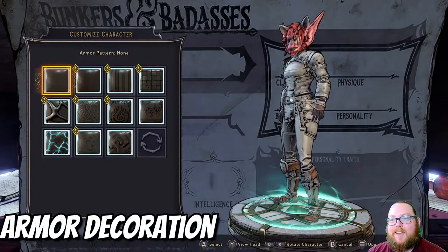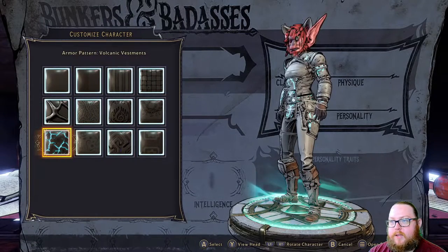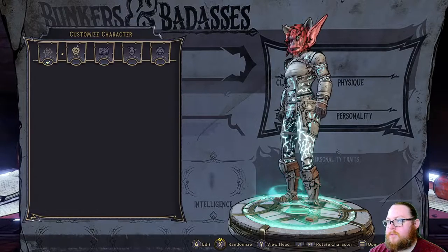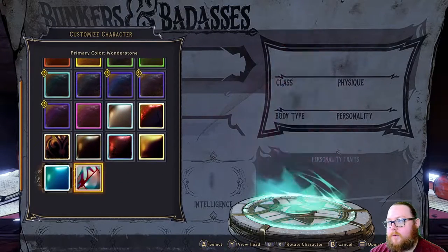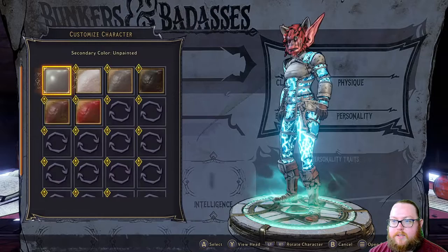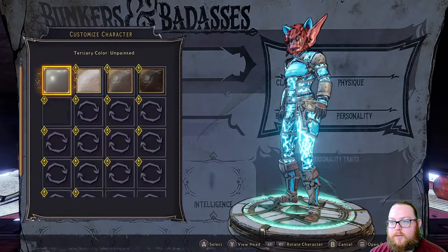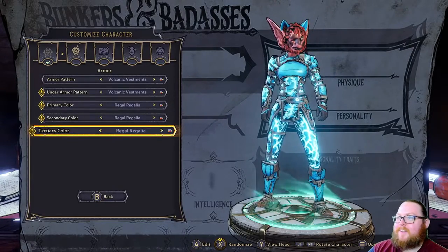It still looks absolutely ridiculous. I'm going to use 'Volcanic Vestibence' — this one is actually unlocked through the game. I have played a little bit so it did unlock some things. I'm going to use that as a main theme. As far as colors go, let's do something like this — that looks awesome. This is one of the colors unlocked through finding it in the game. Let's make the whole thing blue — 'Royal Regalia.' That looks absolutely amazing.